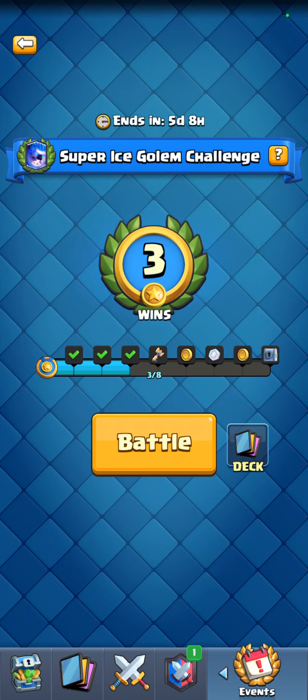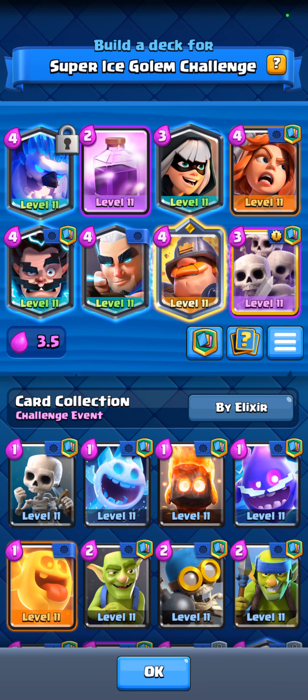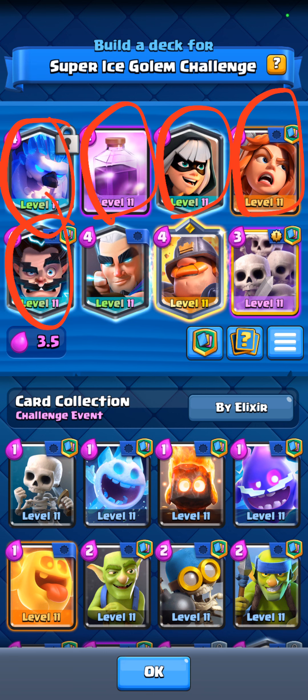How to fully counter the super ice golem. Put your deck like this: you need a valkyrie, abandoned rage so you can rage the super ice golem, e-wiz to take out swarms, magic archer to also take out swarms, your champion — he's very useful — and your swarm. There are a lot of heavy hitters and swarm destroyers in here.